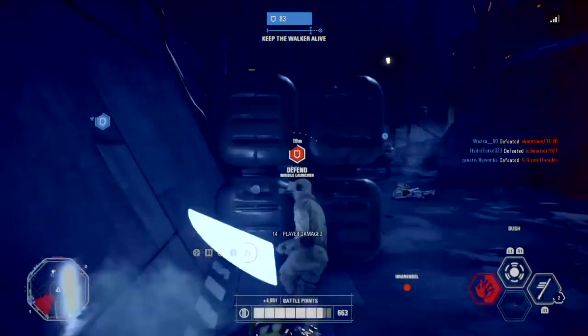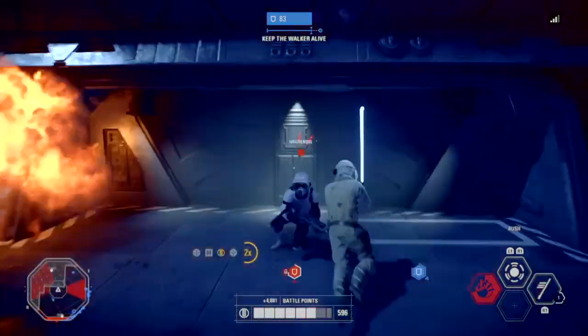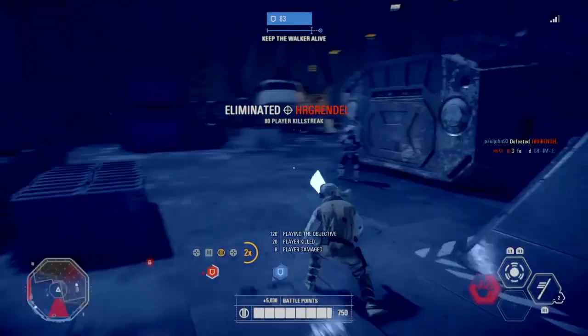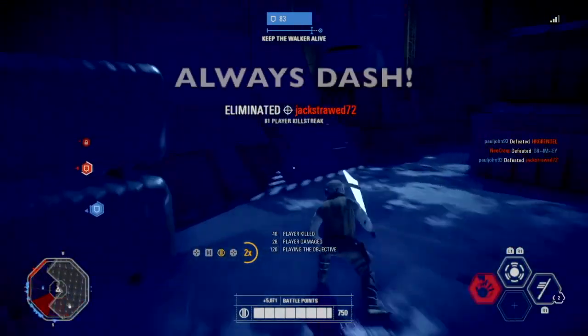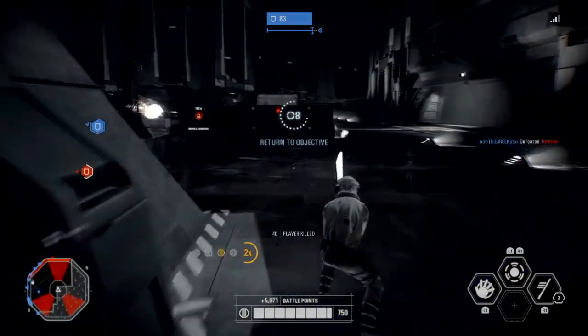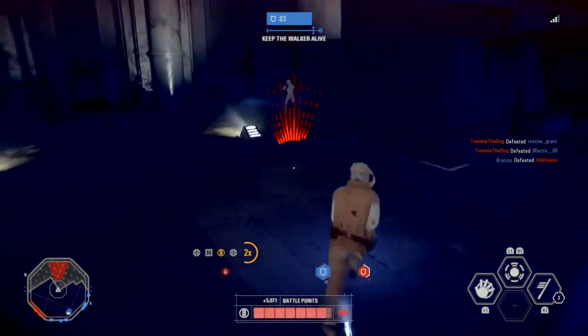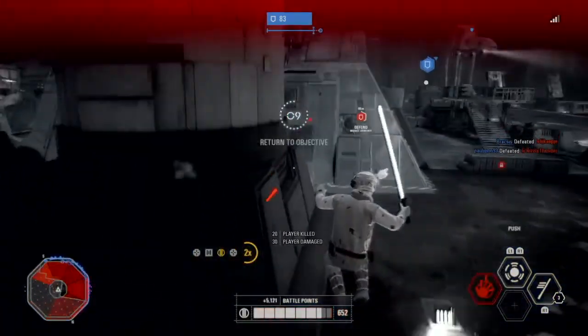To kill enemies faster, you need to hit them once and then use your rush ability so you can move on to the next enemy. Dash whenever you can, as that makes you faster and can avoid getting hit from enemies surrounding you. This will mean that players will have less time to line you up as a target.